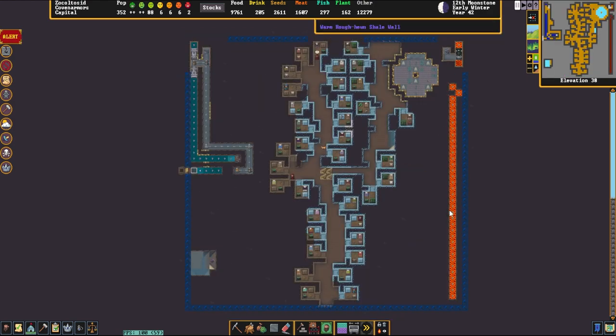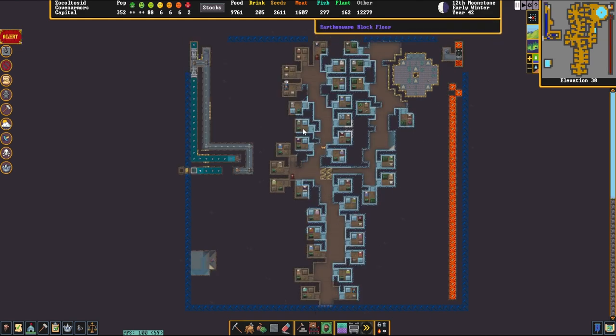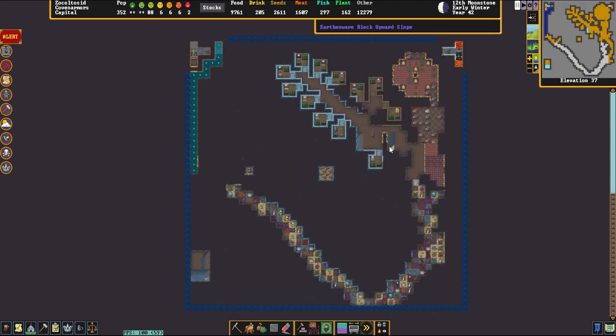Over here on the right we can see that we have lava — magma has come up from the Magma Sea. We've got our first layer of bedrooms here, as well as a water supply for that pump. Water comes from over here and goes over to this, up into the fountain.